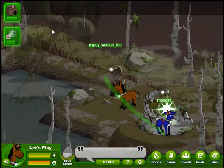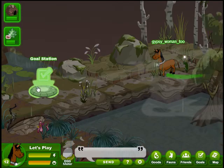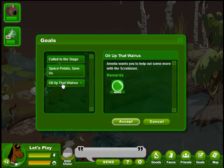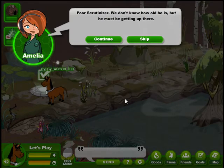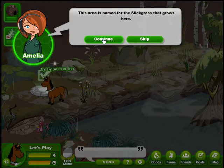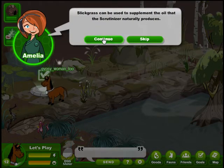This is the Slickgrass Bog. The goal station is just up and around the curve. The first one we're going to take today is 'Oil Up That Walrus.' It's Amelia. She says poor Scrutinizer — we don't know how old he is but he must be getting up there. His coat's getting a little frizzy, and she wants us to help keep it waterproof because he likes to go into the cold water. We saw he was doing that to get to the glacier top and work on his ice sculpture.